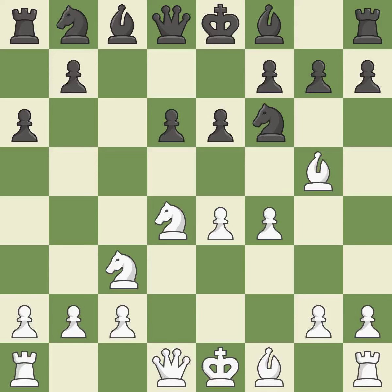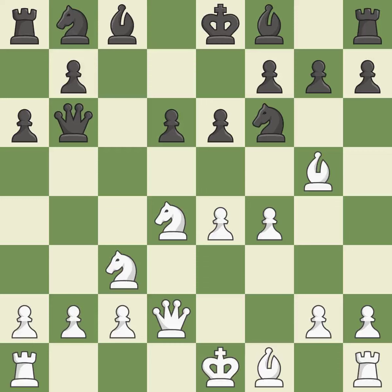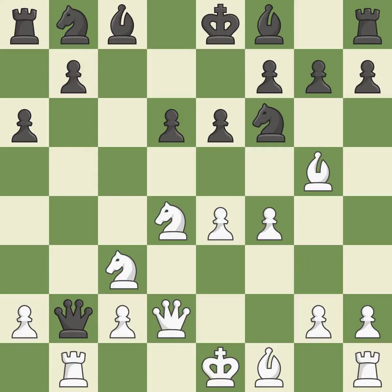f4 gains space in the center, controls the e5 square, and prepares to develop the queen to f3 behind the f-pawn. Qb6 develops the queen, attacks the knight on d4, and unpins the knight on f6. Qd2 develops the queen and prepares queenside castling. Qxb2 captures the b2 pawn and attacks the rook on a1. Rb1 attacks the queen and takes control of the half-open b-file. Qa3 moves the attacked queen to the only square where it will not be captured — it is the last book move.